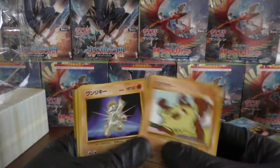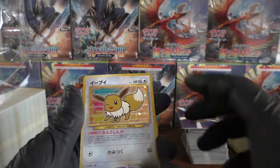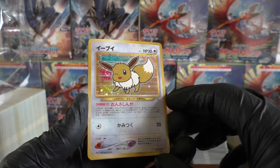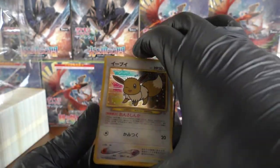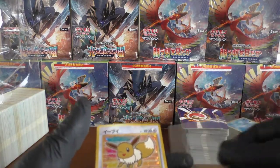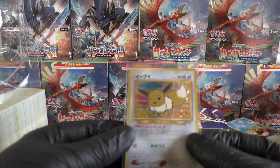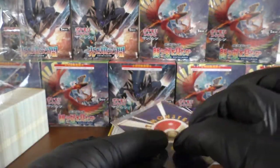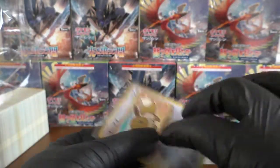That is insane. Well, I did not expect that. Let me get a sleeve — I'm shaking. Holy Christ, we got a Fan Club Eevee! Oh wow — the condition's insane as well. Oh, this is the best buy ever.